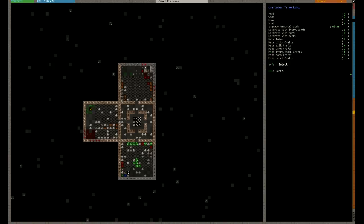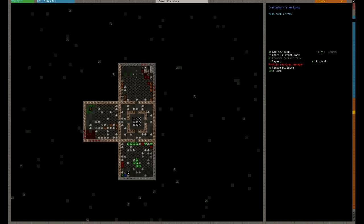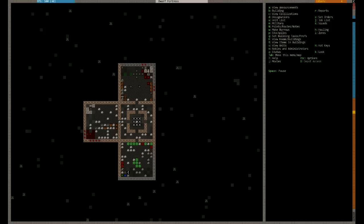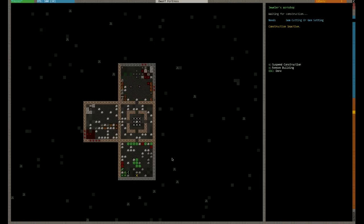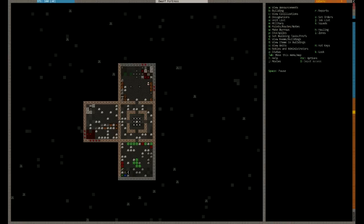This is our craftsdwarf workshop. We'll do A for rock and now we're going to make rock crafts - just have him knocking out rock crafts on repeat. The jeweller workshop hasn't been made yet - and that's because we haven't got a jeweller set up. If we went to Dwarf Therapist and looked at the jeweller - gem cutting, gem setting - I have got one. Why has it not been made? It's got gem cutting and gem setting, just waiting for the guy to come along and do it. It's probably my mason that's busy and hasn't come to do it.